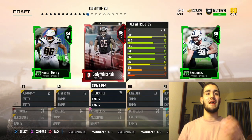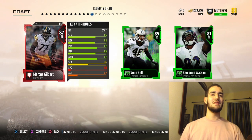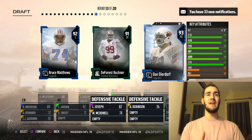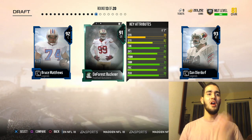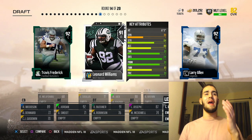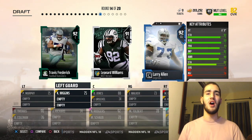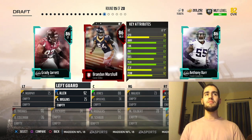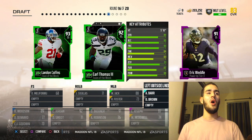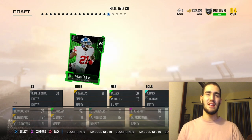Round eleven, we finally get someone for the O-line — Ben Jones at center. We're going to go with another O-line pick, Marcus Gilbert at right tackle. Round thirteen, I'm going to take DeForest Buckner since I only have one D-tackle. We don't have a left guard, so the highest overall — we're taking the left guard. Our O-line is looking pretty good. Round fifteen, we're going with Anthony Barr, a nice speedy linebacker. Round sixteen, I'm taking Landon Collins — I have not tried him out yet.